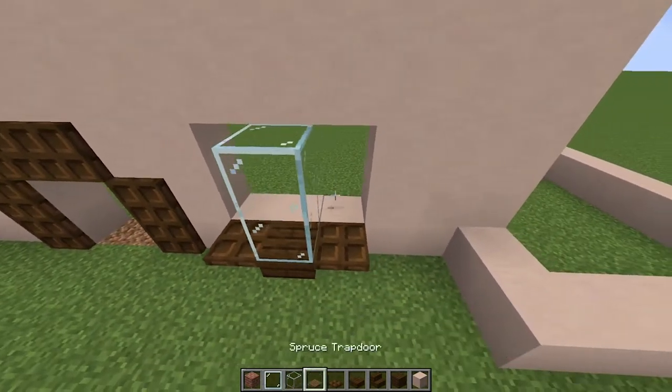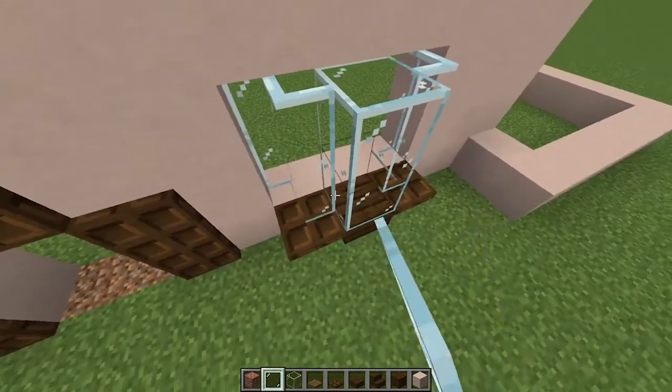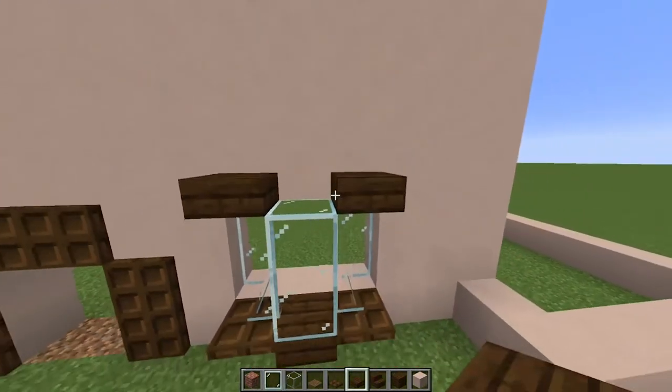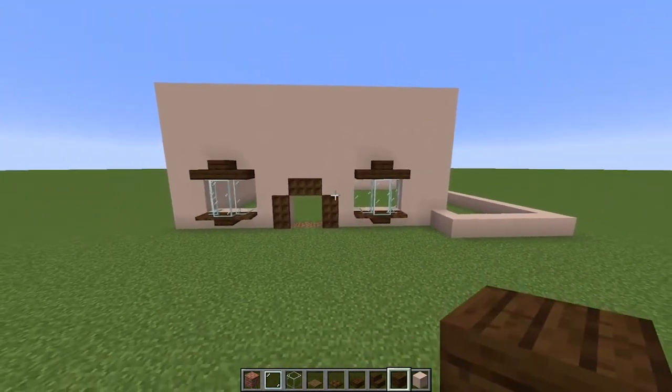Once again, glass there, panes here and the same here — one there and here, just like so. Now once again, two slabs either side and a block in the middle. And that is your front coming along just nicely.